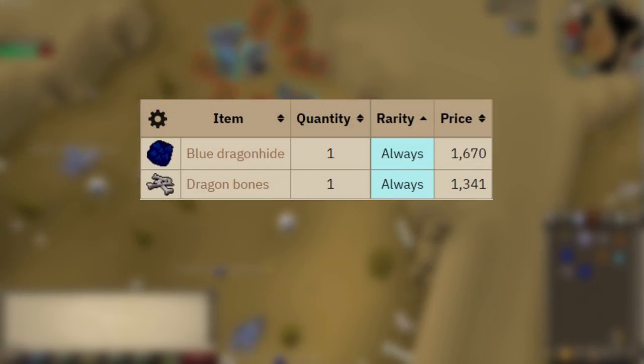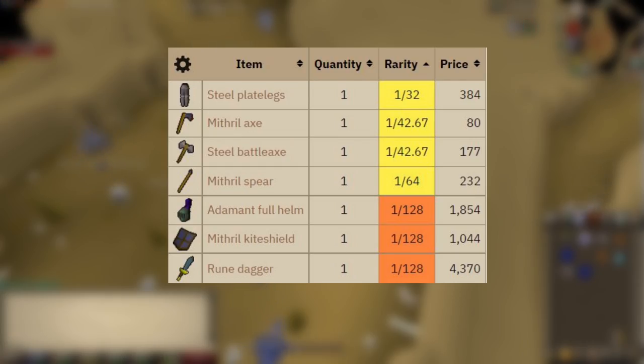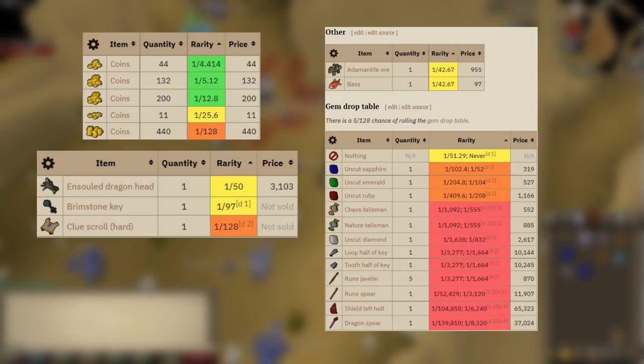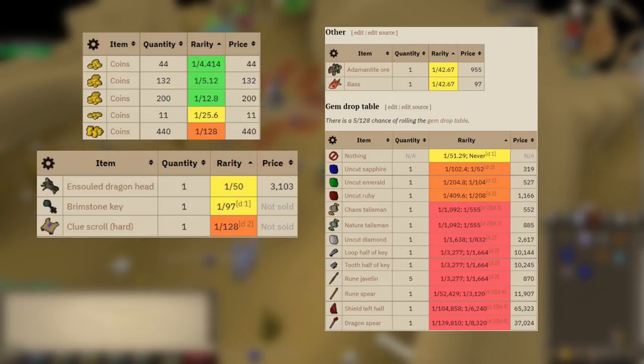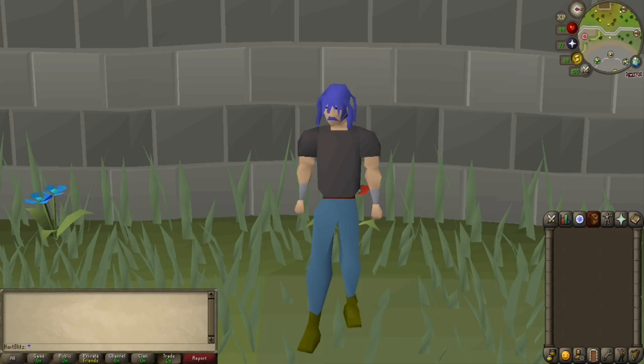It is the same loot as earlier — blue dragon hide and dragon bones where most of your money will come from, weapon and armor drops with only a few worth picking up, runes, herbs, coins, miscellaneous items, the gem drop table, and the shield left half and hard clue scrolls. If you do this method, you will make 400k plus GP an hour. That brings us to the end of the video.